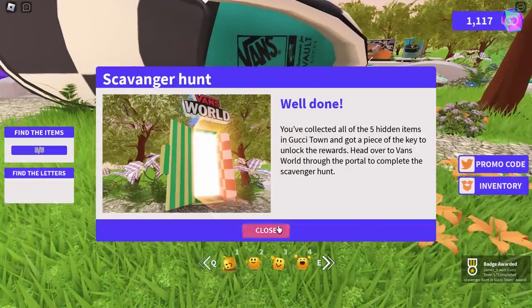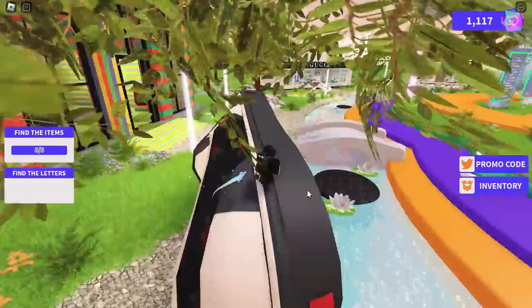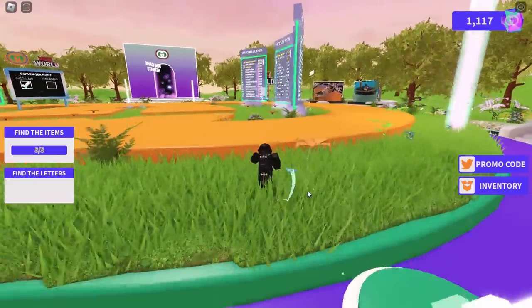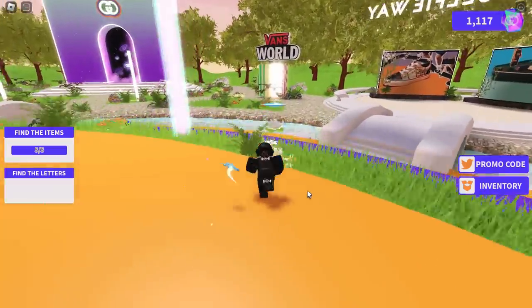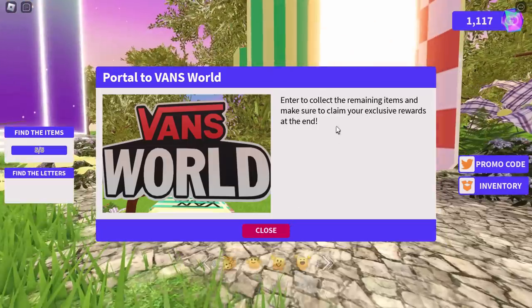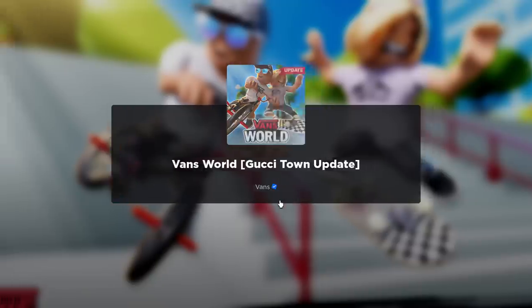Once the scavenger hunt is done, it will tell you to go over to the Vans portal. That's the cool thing about this event — it collabs Vans and Gucci together. I really like this idea. It gives us something to do. So we're going to go inside the Vans World portal and it's going to teleport us into one of my favorite Roblox sponsored events, the Vans World event.